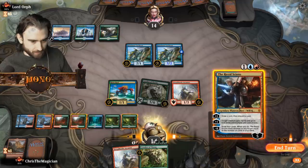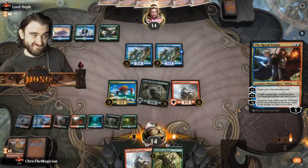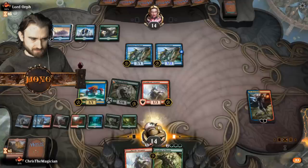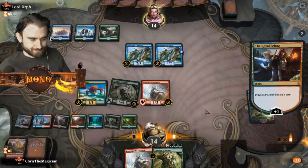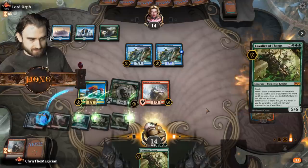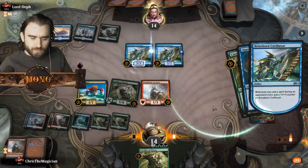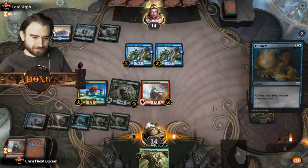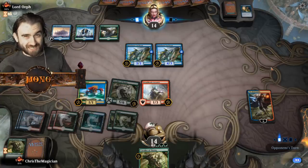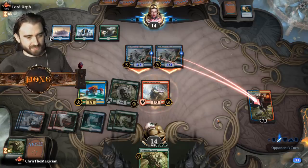We could play this, and we could play the Cavalier of Thorns which is probably the bigger threat, so we're gonna put this down. He's probably gonna counter it. Yeah, that's fine apparently. We draw this guard. These Cavaliers of Thorns are pretty ballers. Oh, we had Quench! That's why it didn't work out before. Lord Orphan is a quencher - has quenched many a quench.